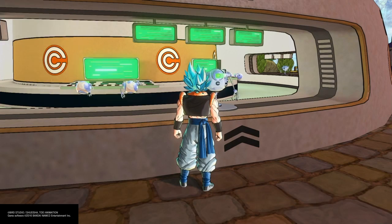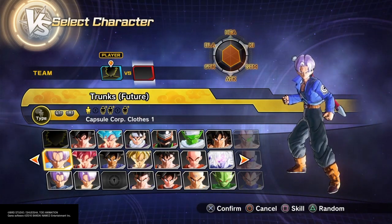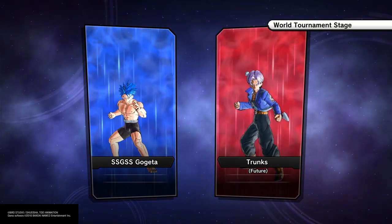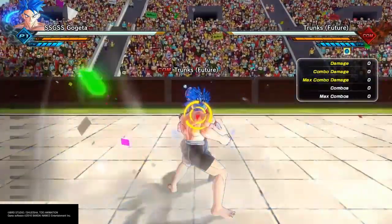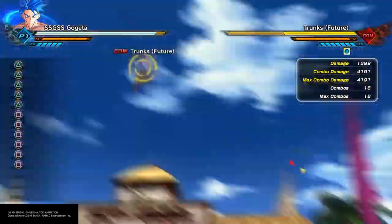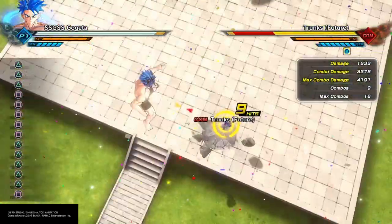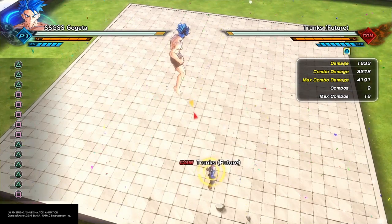So now let's raise it to 76 and see what the gain is. First we're going to do it naked again — no QQ bang active, no super soul or anything like that, and your basic is just on 76. Let's get into it and see what the gain and the increase to your damage is with both of those combos. The damage is 4191 and then the second combo does 3378.